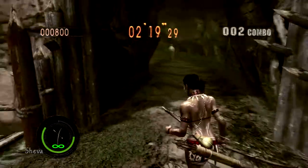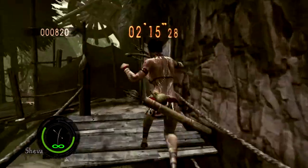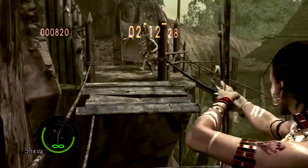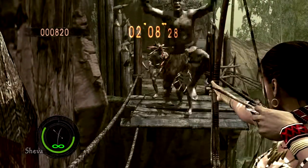In Resident Evil 5 it was just Chris and Sheva's campaign. Then for Resident Evil 6 there was Jake and Sherry, Chris and Piers, Leon and Helena, and Ada and an agent for the co-op portion.